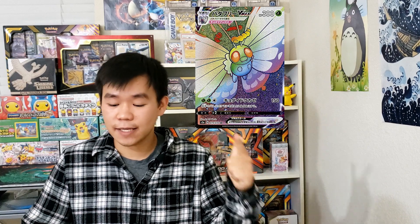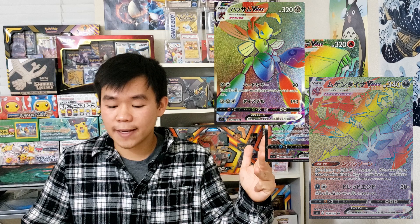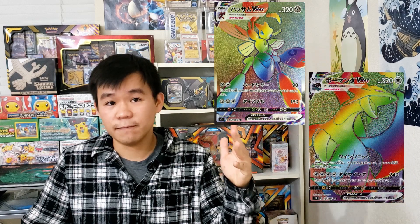So what is going to be in the Darkness Ablaze set? We have officially 189 cards with 12 secret rare cards for a total of 201 cards in the set — it's going to be a very large set. There are five hyper rare VMAX cards that you can pull inside of Darkness Ablaze: Butterfree VMAX, Centiskorce VMAX, Eternatus VMAX, Scizor VMAX, as well as Salamence VMAX.